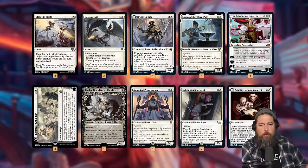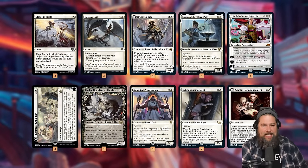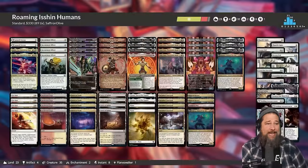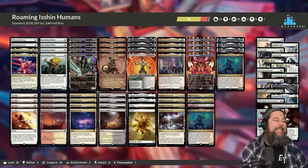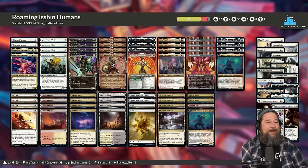In the sideboard we get a bunch of removal for creature decks, grindy stuff like Invasion of Gobakhan, Anointed Peacekeeper, and Extraction Specialist to fight through control decks. That is Roaming Isshin Humans for Standard. Let's jump into some games and see how ridiculous things can get if we can stack up some Roaming Thrones and a deck full of Isshin Humans with attack triggers.